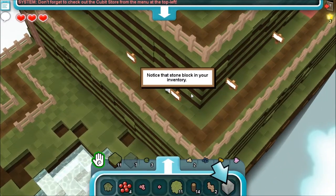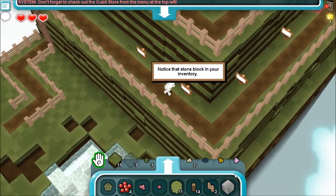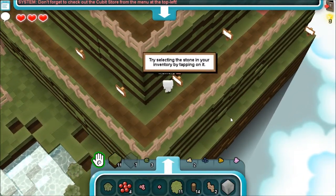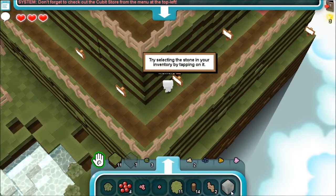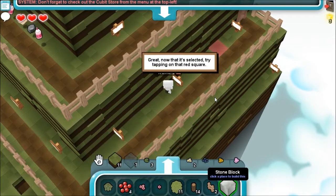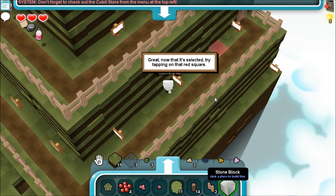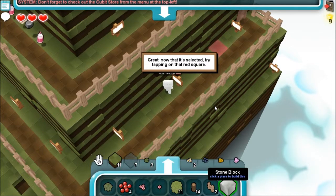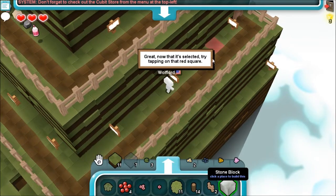I have water too and lily pads. Try selecting the stone in your inventory by tapping it. Yeah, cool. Great. Now that it's selected — can't read today — try tapping on that red square.